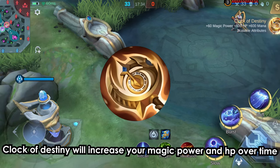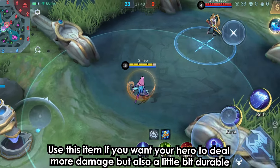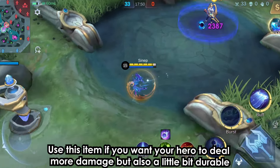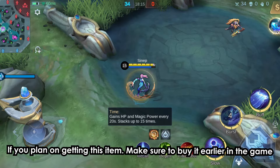Clock of Destiny will increase your magic power and HP over time, and it will also increase your mana. Use this item if you want your hero to deal more damage but also be a little bit durable. If you plan on getting this item, make sure to buy it earlier in the game.